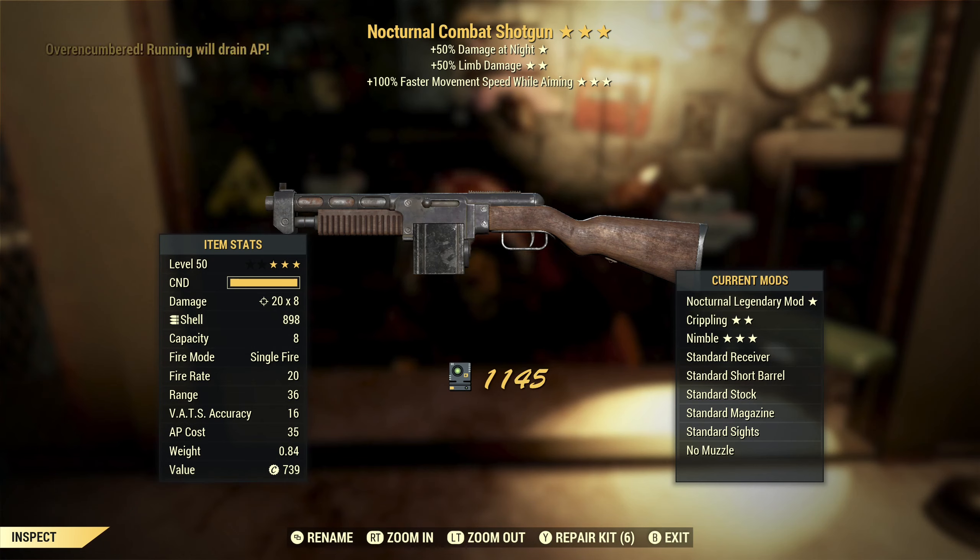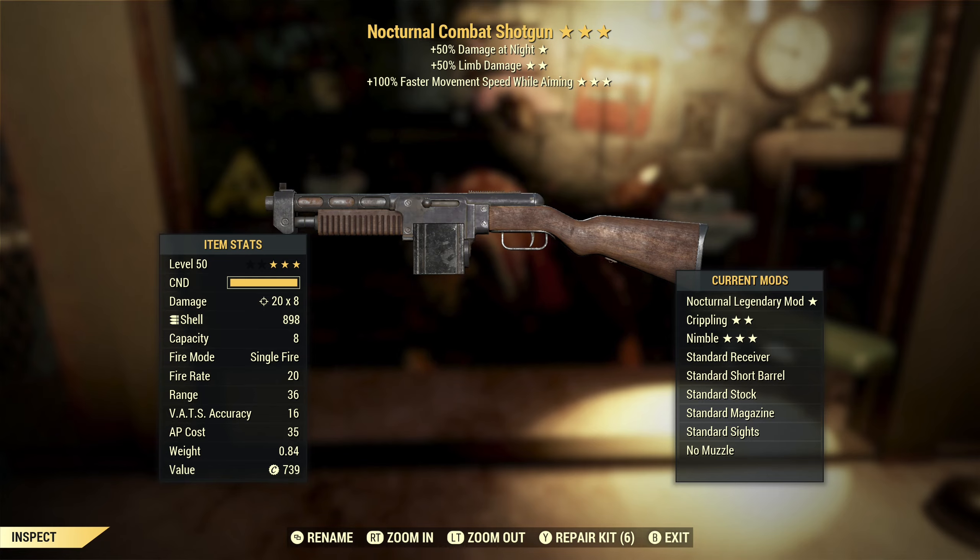Next up, we've got another nocturnal — nocturnal with limb damage and movement speed while aiming. Yeah, that's a trifecta of things I don't want. Nocturnal damage half the time — don't want that. Limb damage is fine if you're crippling, but otherwise not useful. And movement speed while aiming I don't find useful at all.